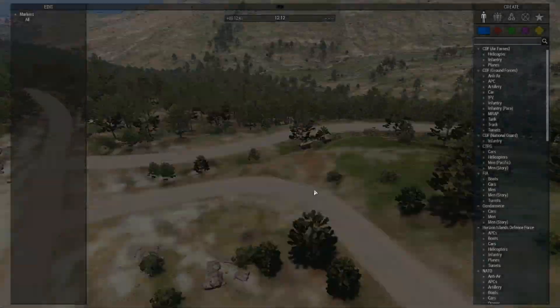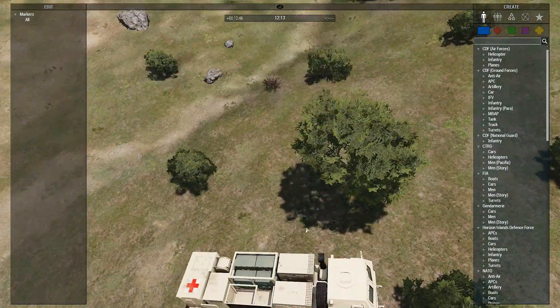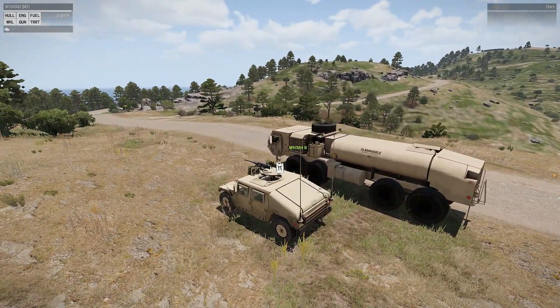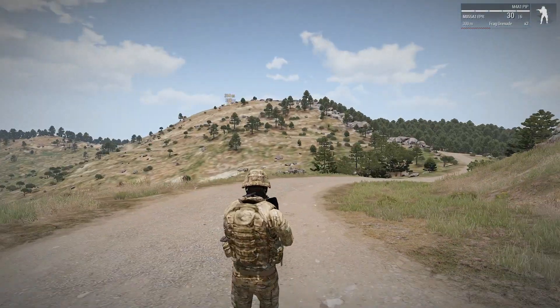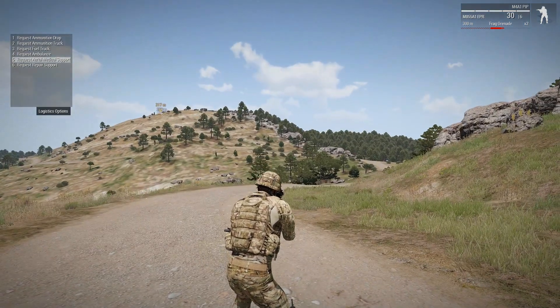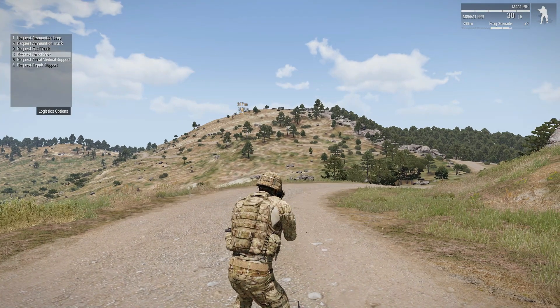Oh yeah, the medical truck for the USTFH one just does not have medical support on it. If you go back into the logistics option, you see how there's ambulance and aerial medical support. I do not know how to get the aerial medical support working, so do not use that — use ambulance instead.